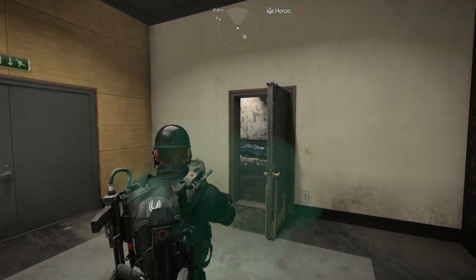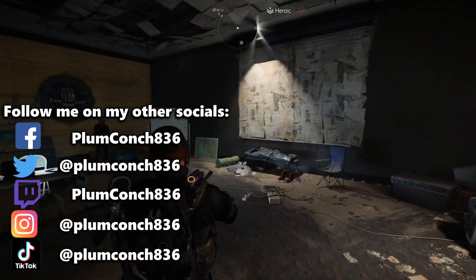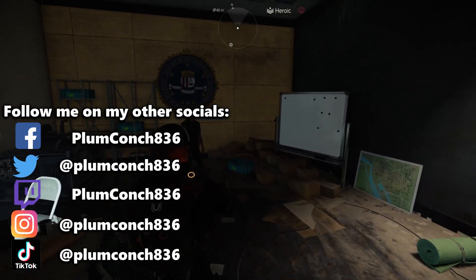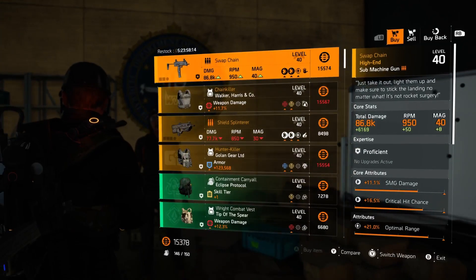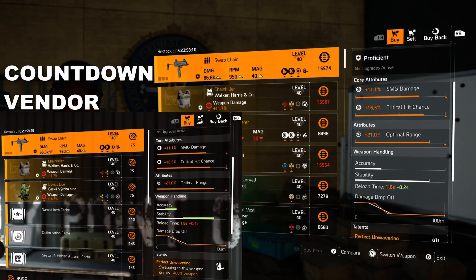Okay, now what's Cassie got? I've had a sneaky little peek and it's a real struggle this week to recommend any of the gear. But because I'm your no-fuss vendor reset guy that's not gonna waste your time, we're gonna get sucked straight in. Kicking things off this week, Cassie's got the Swap Chain. This looks familiar — the Countdown Vendor has this exact one for sale this week. Anyway, it's a pretty shitty gun, so pass.